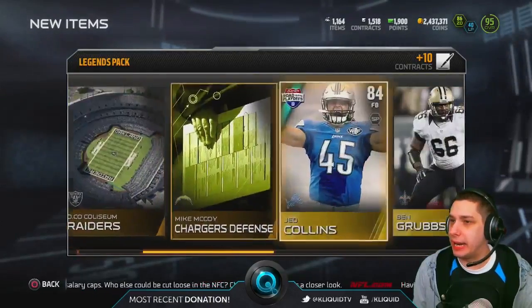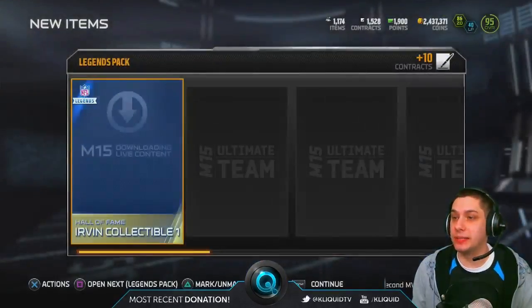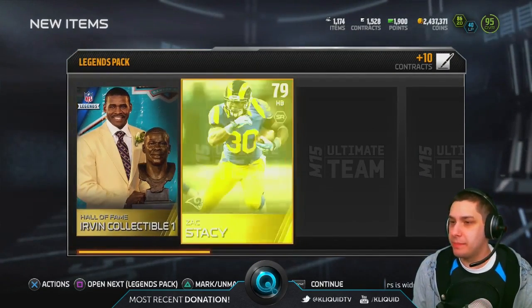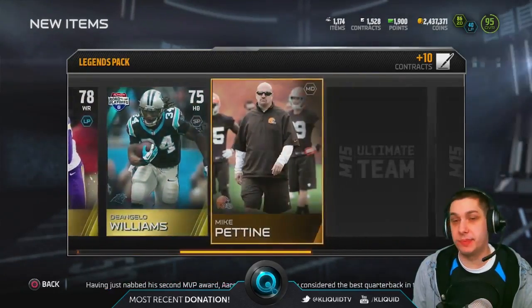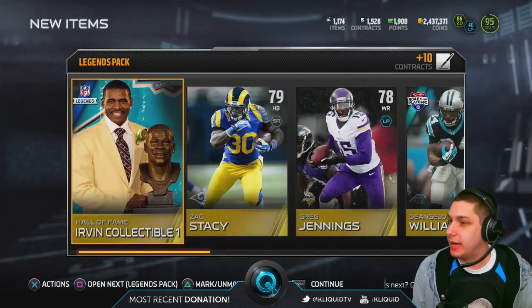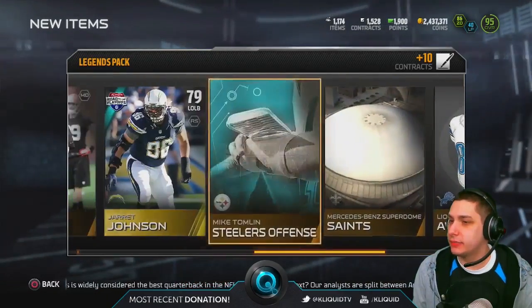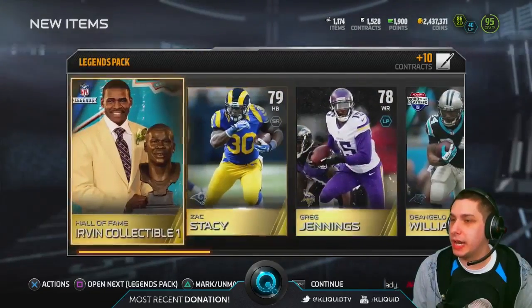First thing in this pack — a Michael Irvin collectible. I actually already have Michael Irvin, so we'll probably end up selling that. Zach Stacey, Greg Jennings, D'Lo Williams. Dude, these packs are ass right now. Come on — bunch of junk right now, we're getting a bunch of junk.